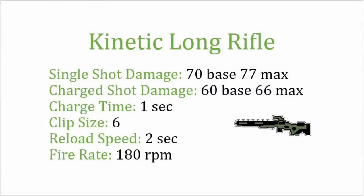First up in his equipment is his kinetic long rifle. Single shot damage is 70 base and 77 max. Charge shot is 60 base and 66 max, and that goes directly to his health no matter what his armor is. Charge time is 1 second, clip size is 6, reload speed 2 seconds, and a fire rate of 180 rounds per minute.